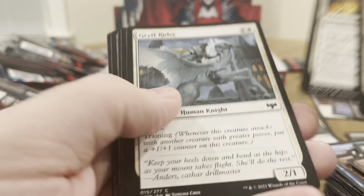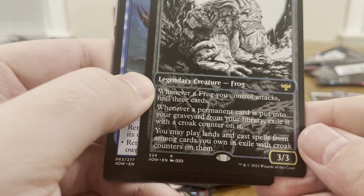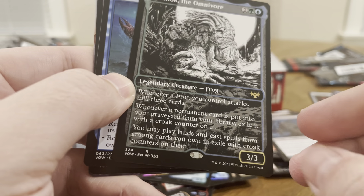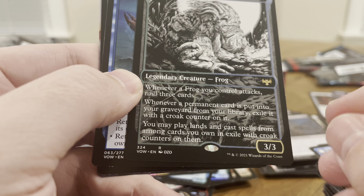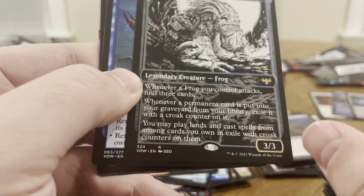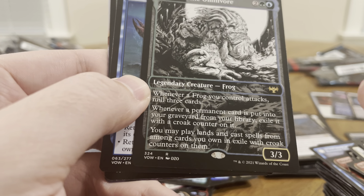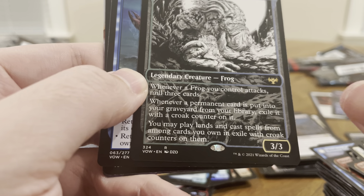Uncommon, uncommon, common, uncommon. Oh — Crawl Knock the Omnivore, alternate art. Frog — whenever frogs you control attack, mill three cards. Whenever a permanent card is put into your graveyard from your library, exile it with a crow counter on it. You may play lands and cast spells among cards you own in exile with crow counters on them.